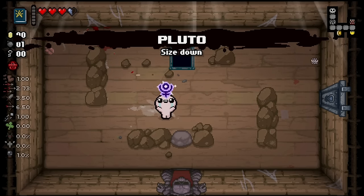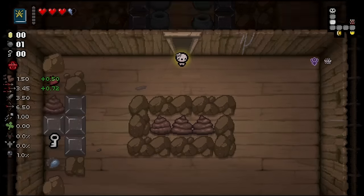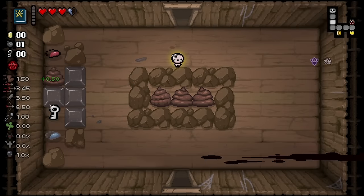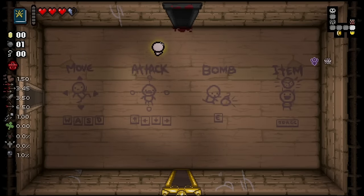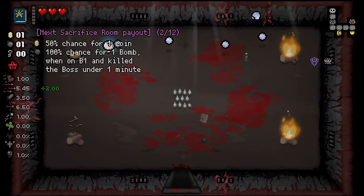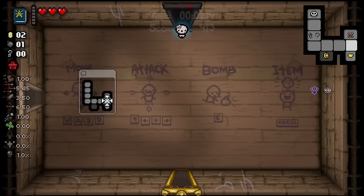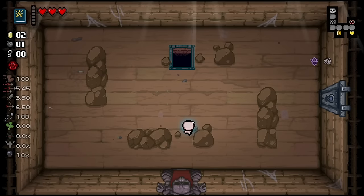We got Pluto — I'm very okay with that, Pluto is very based. We got the speed one — I don't really want that, so I'm going to use the sacrifice room just to reset. We got the tears one; I'm actually okay with that. I would kind of like the damage one more, but 5.45 tears is nothing to scoff at, so we're gonna take that and head on down.